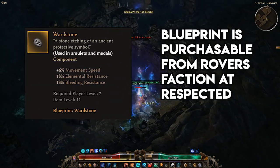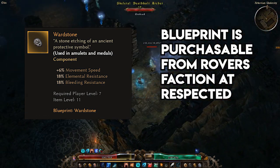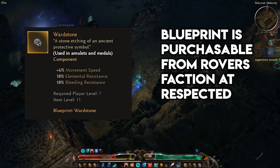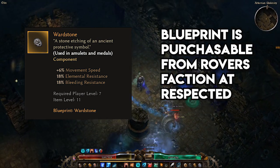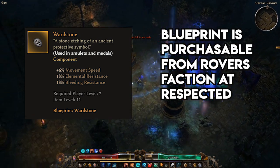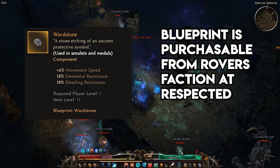Wardstone offers up an 18% bonus to four different resistances — meaning 18% to all three elements: fire, cold, and lightning — as well as 18% to bleeding, and 6% movement speed on top, making this the mac daddy of leveling components. Even though Wardstone is relegated to metal and amulet slots, I make sure any character I level uses both.